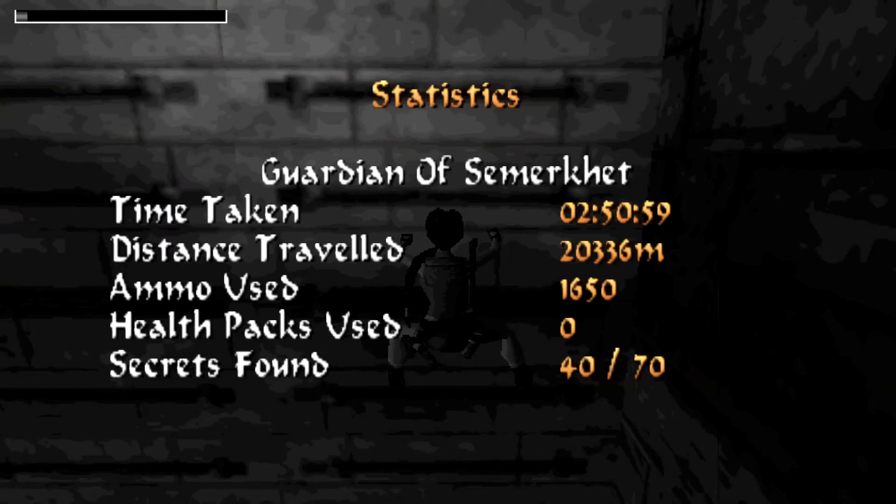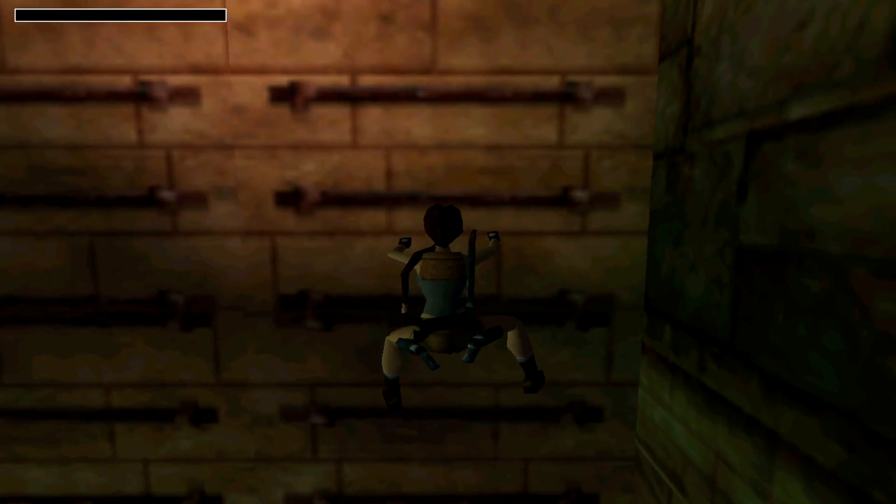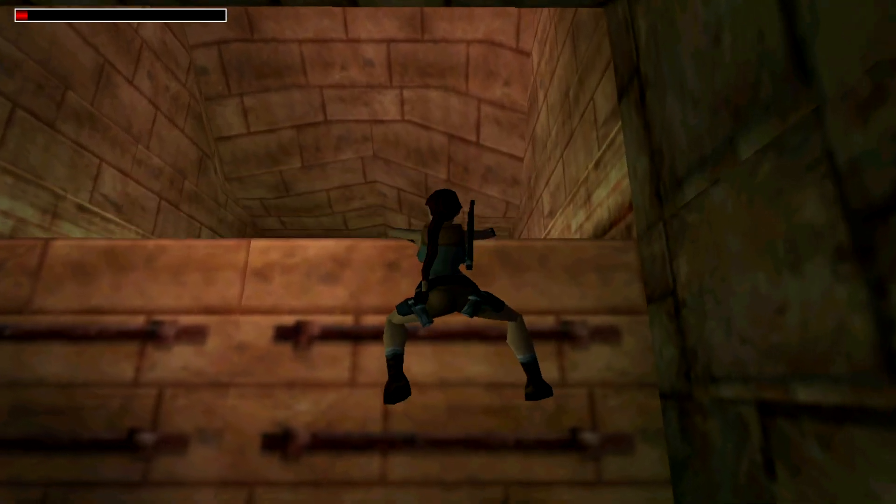Let's check the statistics: two hours, 50 minutes, 59 seconds. We've traveled 20,336 meters, used 1,650 ammo, used no health packs, and got all 40 secrets. That has been Guardian of Semakhet in Tomb Raider 4: The Last Revelation — that concludes this episode. Thank you so much for watching. If you liked what you've seen, please like, comment, and subscribe, and hit the bell for more videos. I've been Kieran of Gaming Weekly Update — see you in the next video, goodbye!